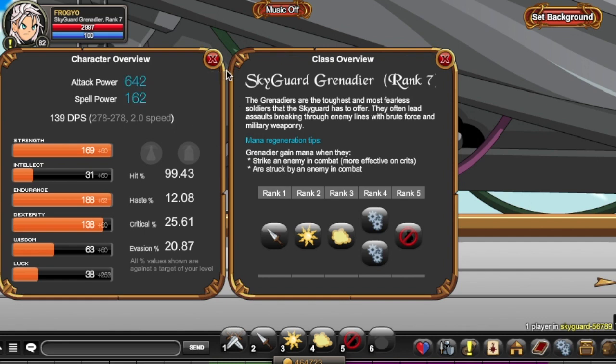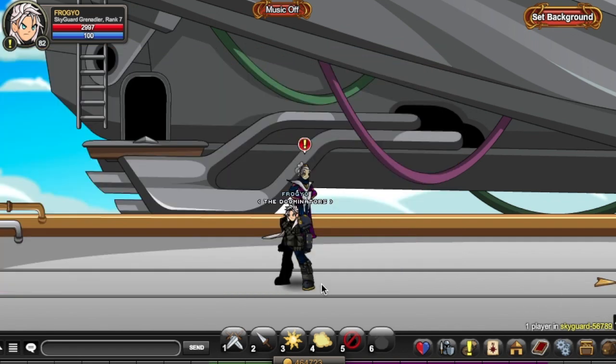The class has 642 attack power, 163 power, full strength, low intellect, golden rating, decent extremity. The first passive is Imaginary Rush, which increases dodge by 10% — a serious dodge boost. The second passive increases damage by 10%. This class also has a Rank 10 passive.